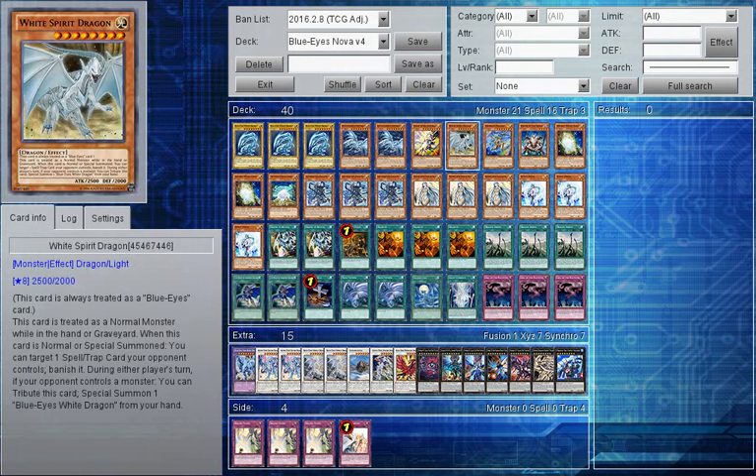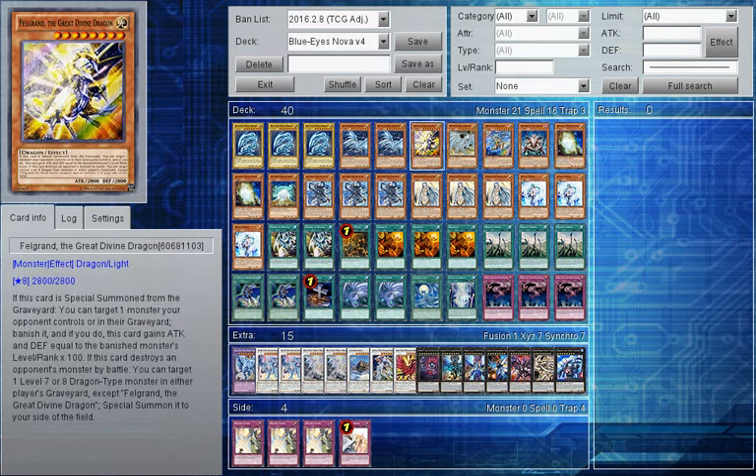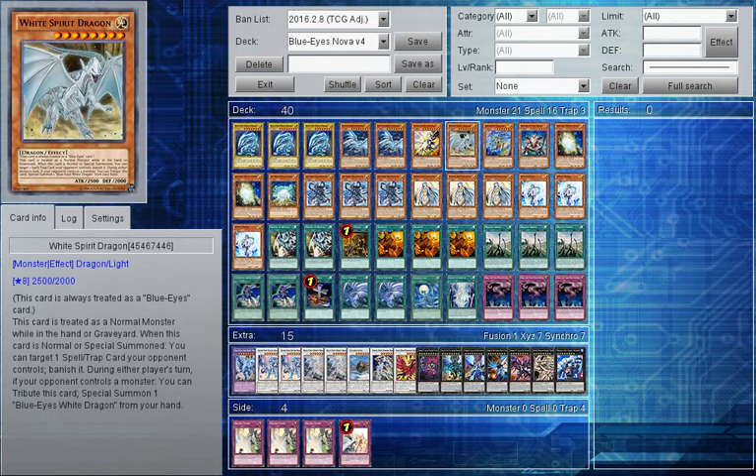Then we have one White Spirit Dragon - originally this was at two but I've bumped it down to one because I don't want to dead draw it. It is also a trading target; I have a total of 7 trading targets, but I can add them back with Ancient White Stone. White Spirit Dragon has the ability to be treated as a non-monster while in the hand or graveyard, so you can use it with Dragon's Shrine to deck thin, or rebound it with Silver's Cry. When it's normal or special summoned, it can target a Spell or Trap your opponent controls and banish it - that is very good.